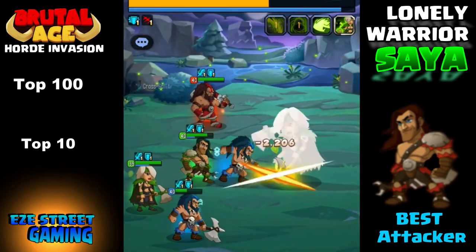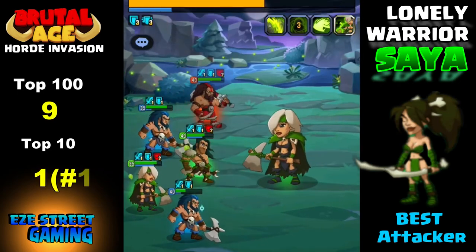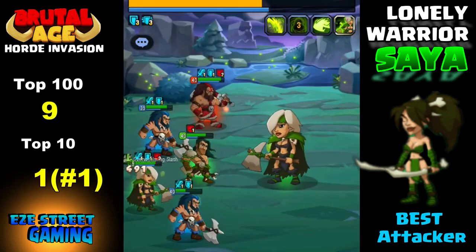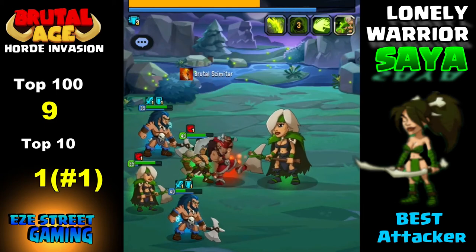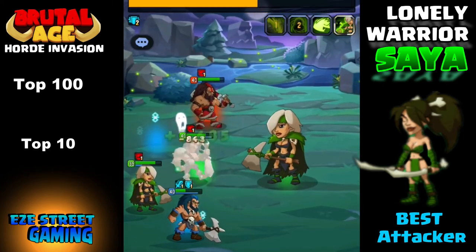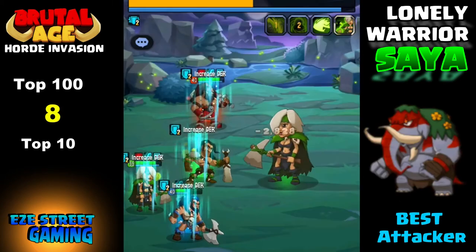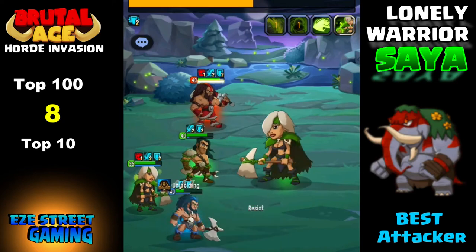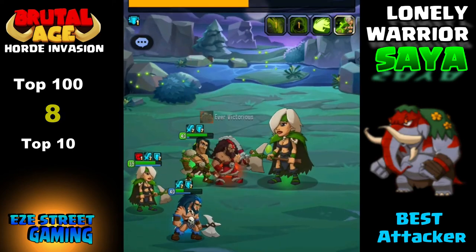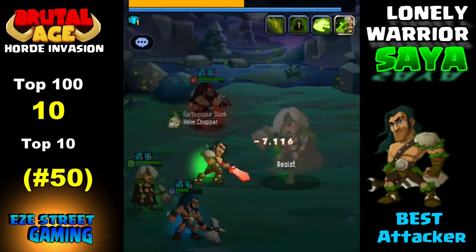As we go down the list there may be more in the top 100 but we're getting lower in the top 10. On this server the number 1 player has the number 1 spot on all 3 lonely warriors — her green double blade girl is just insane power. Another good attacker is the red god of earth, the red elephant — none in the top 10, but another powerful attacker.